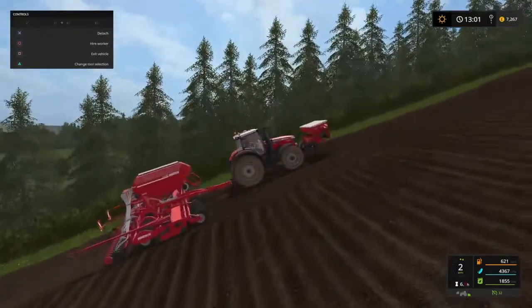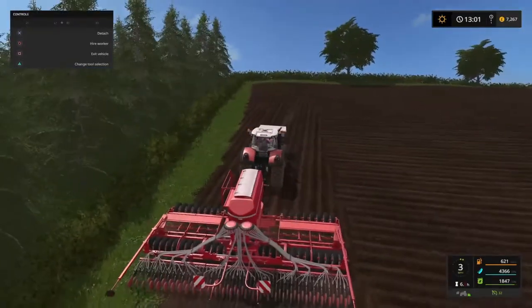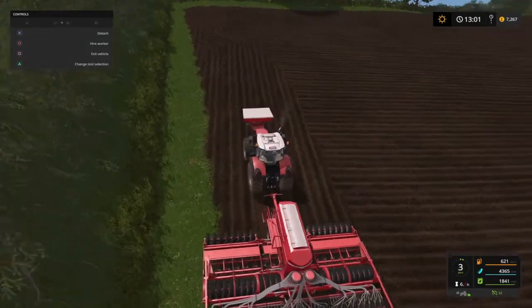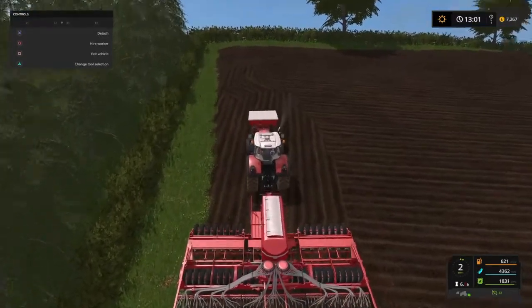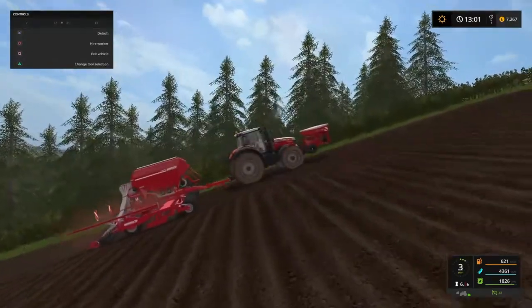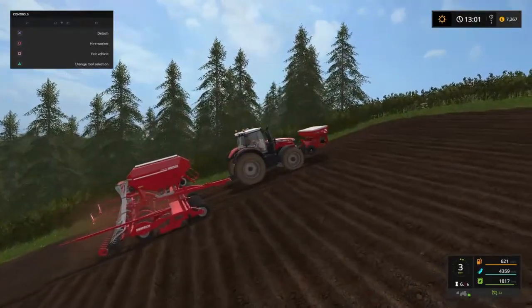We should be able to get up this hill — we've got 300 horsepower. Look how steep that hill is! This is the 8700 Massey with a stock engine, 300 horsepower, and we're using the four-reel mods as always — ground response, tyre dirt and crop destruction. That's one of the reasons we're so slow on this hill; you'll see the wheels slip every now and again as it struggles for traction.